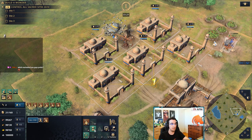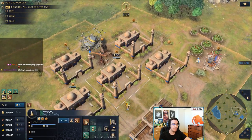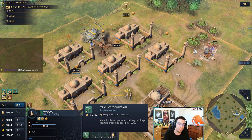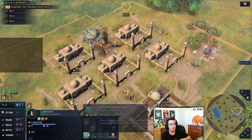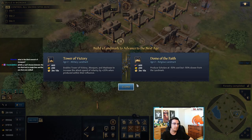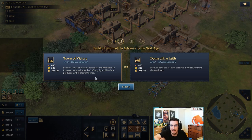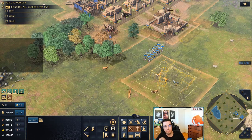In dark age you do want to build a mosque because you can start a research for Efficient Production, which allows your scholars to garrison into military buildings and boosts their production speed by 100%. You also have access to Piety, which increases the health of scholars by 40%. We're going to get both of those and build more scholars. For Feudal age you have two landmark options: Tower of Victory and Dome of the Faith.